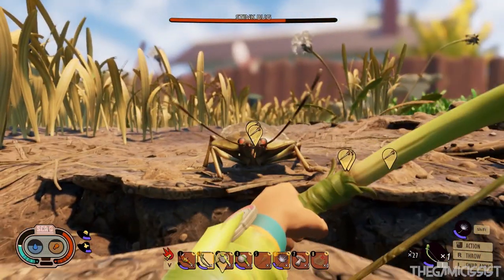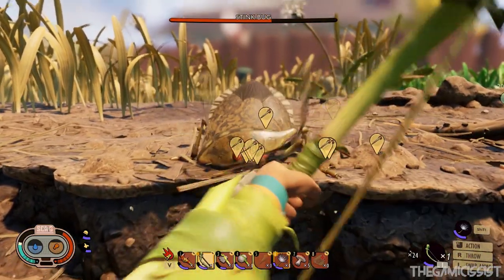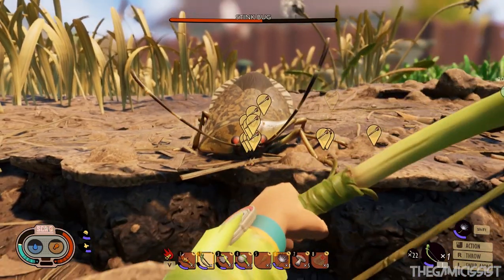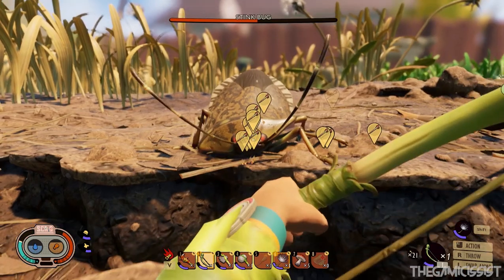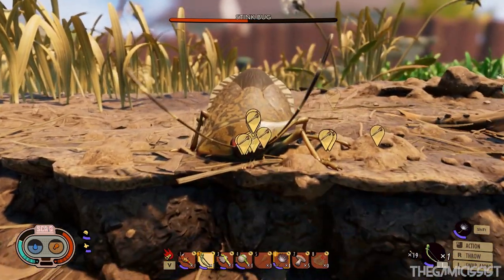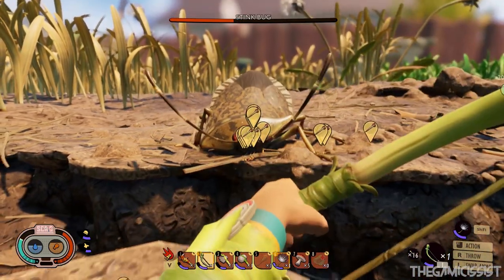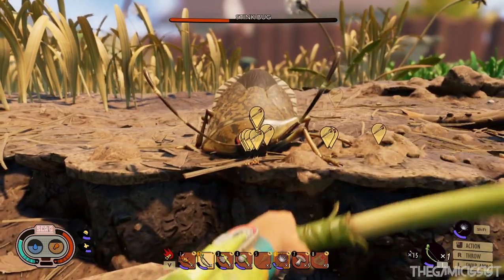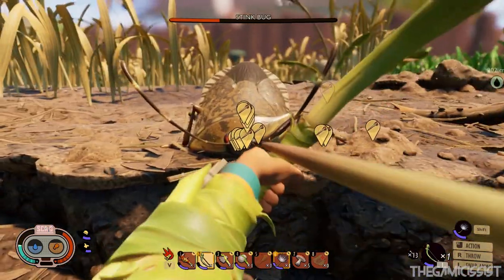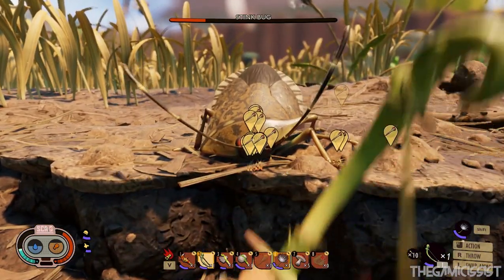Make sure you have at least 40 to 50 arrows or else you are going to run out. You can do this pretty early into the game and farm for bug parts, which also unlocks gas arrows - which are really effective against fighting giant bugs.